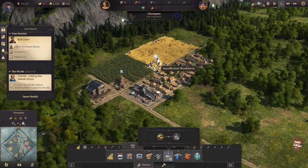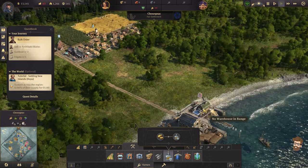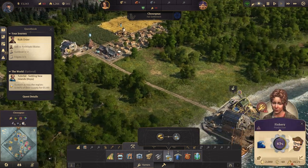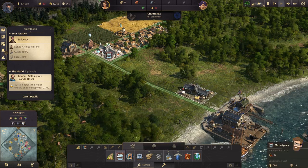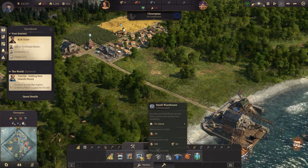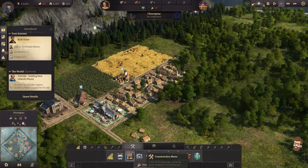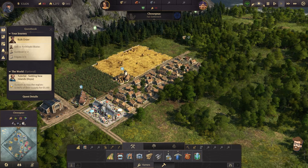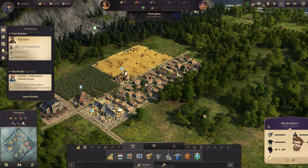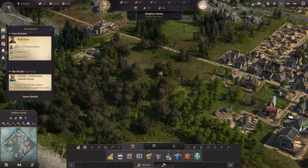So it means I need to bring schnapps in here. Because I now have my fishery, you need a warehouse. Let's get a warehouse up and running over here. We'll go ahead and build a couple more farmer residences down here — still in range of the marketplace. So we're good on that front. We'll get some more folks over here, and that'll keep things going back over in Brighter Sands.